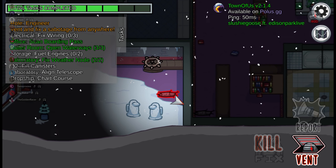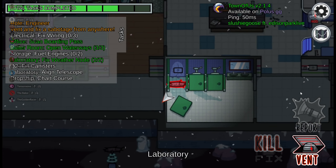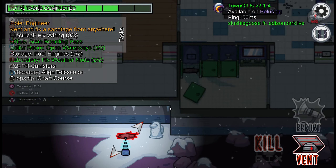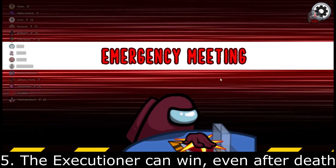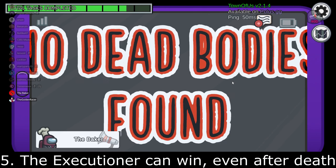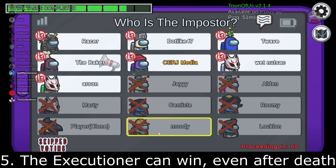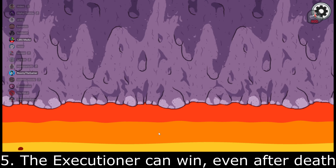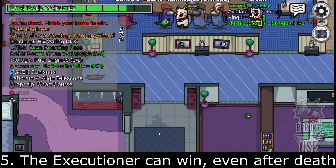Number five: the option for the Executioner win condition to be satisfied even after the death of the Executioner. If you want the Executioner to be able to win even after they have died, this is a way it could be done. If you don't like that, you can simply turn that setting off. But if you do want the Executioner to be able to win after they have already died, this would be a good setting.